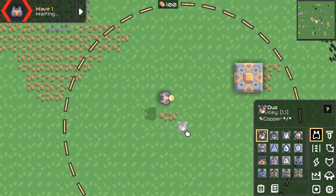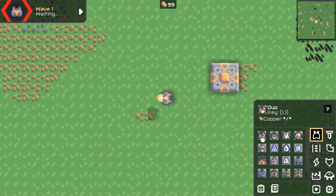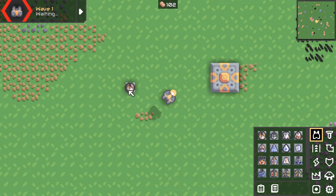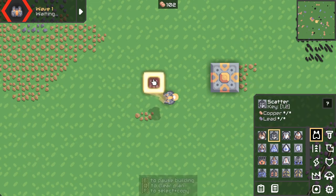For example, we can place down a duo, or instead we can press one for the turrets, and then one again — you have to do it faster. So one-one places one of these, a duo. One-two, you've got a scatter.